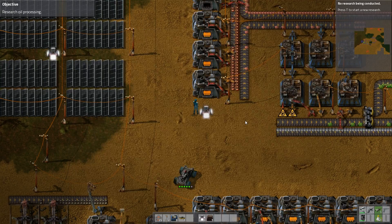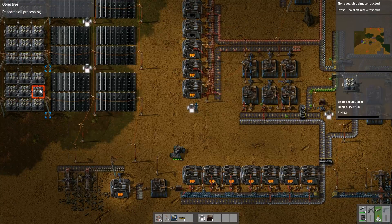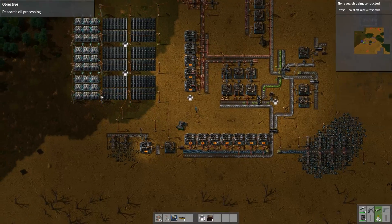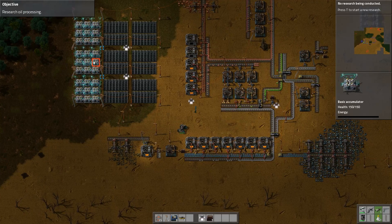We are over the limit, and now we're not. I don't know what these do. Accumulators — I guess they store energy. Yeah, I suppose they probably store energy. Right.